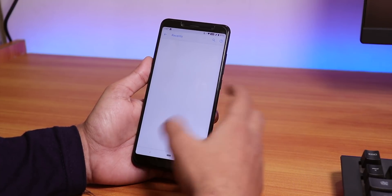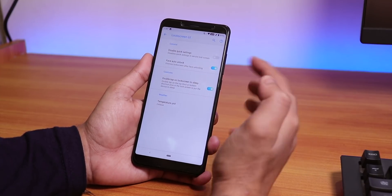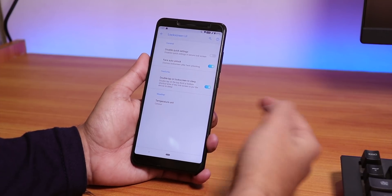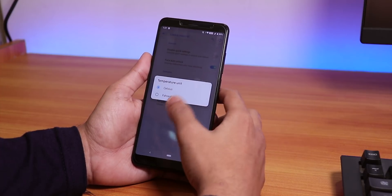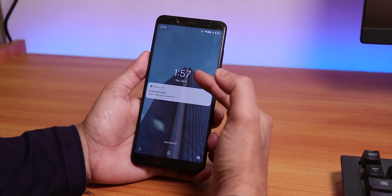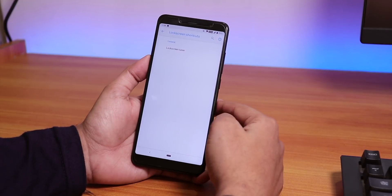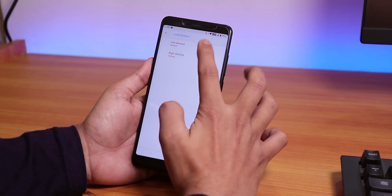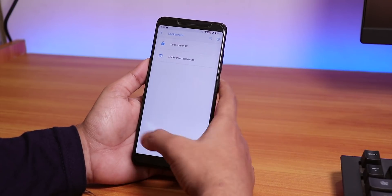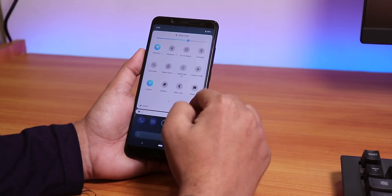The Recents customization section is totally blank — it may be implemented in the future. Under Lock Screen, you get face auto-unlock, a disable quick settings option, double-tap to sleep on the lock screen, and a temperature display option (though it wasn't showing currently). The Lock Screen Tuner lets you choose left and right lock screen shortcuts.